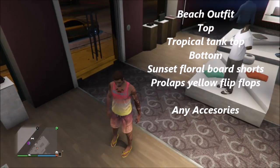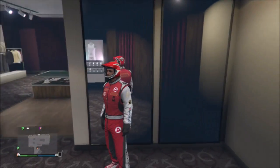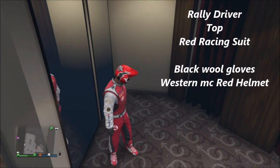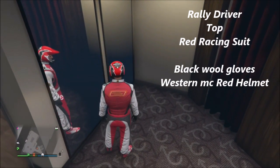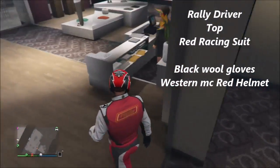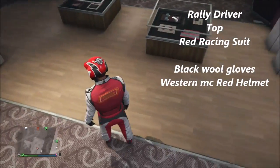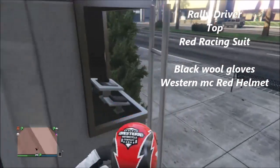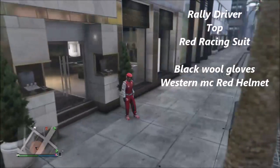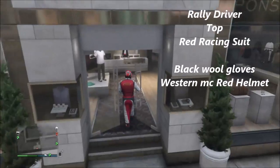The last outfit is a rally driver — this is just a full red rally driver. I tried to mix up the helmet; I would have gone with the whole open face helmet but I didn't think that looked cool, and all the helmets were a lot brighter than the suit. Black helmets made them all look like bike racing characters and I didn't like it. So the best I could come up with is: a red racing suit — it costs a hundred grand so it's quite expensive — then black wool gloves and the Western MC red helmet.